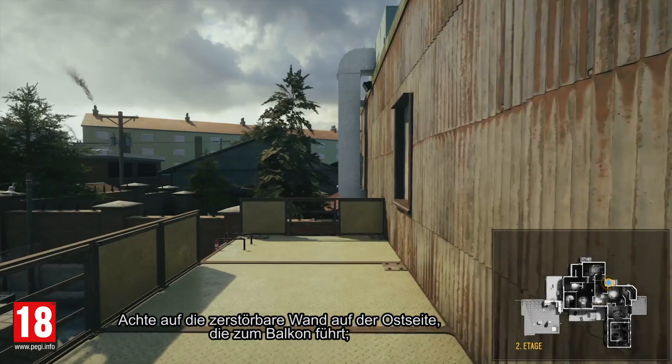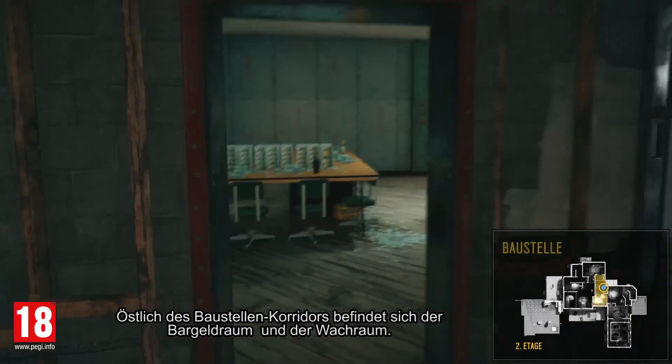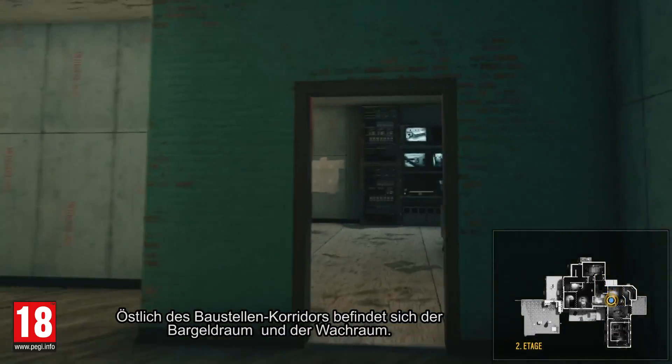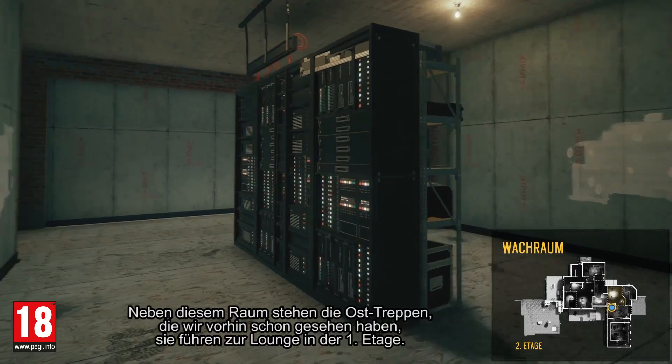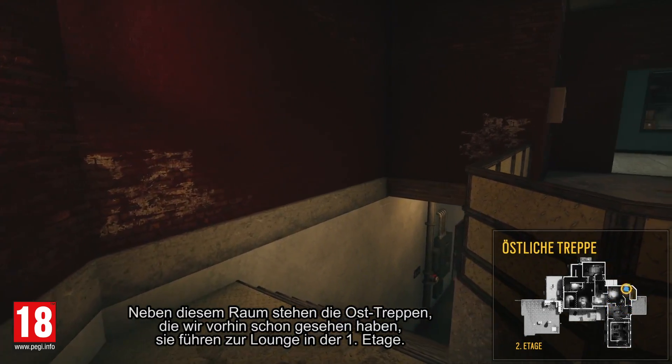Note the destructible wall on the east side leading to the balcony — it's a good access point to the second floor. East of the construction hallway are the cash room and CCTV room. Next to these rooms are the eastern stairs that lead to the lounge on the first floor.